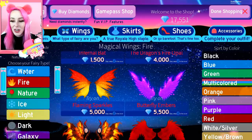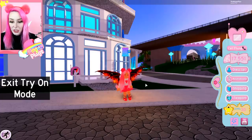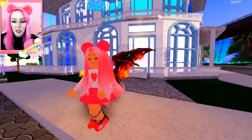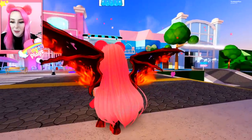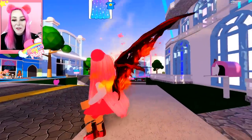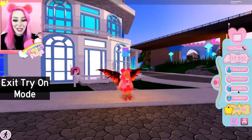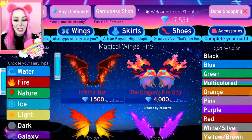There's not as many in the fire section compared to water. I love these first ones — she added the fire particle effects on them and that looks so cool, like your wings are on fire! The Dragon's Fire Opal — let's try these on. They're so rainbow-y! I love rainbows and anything with pinks and yellows — those are my favorites.